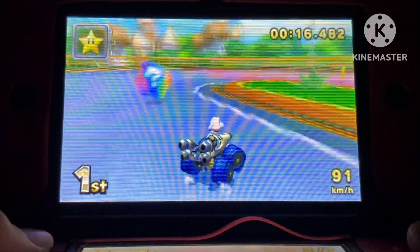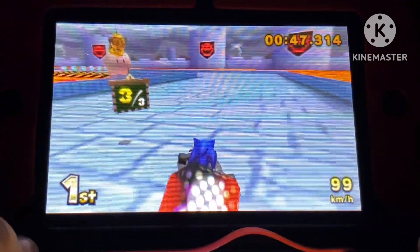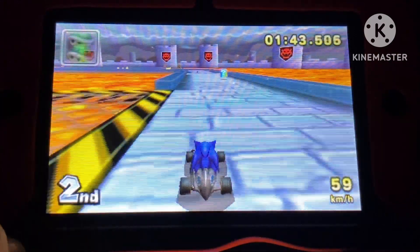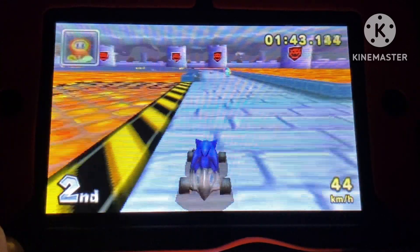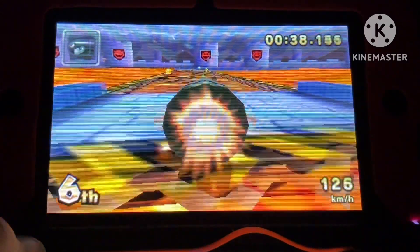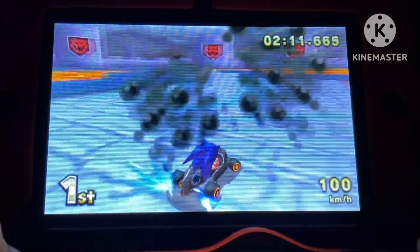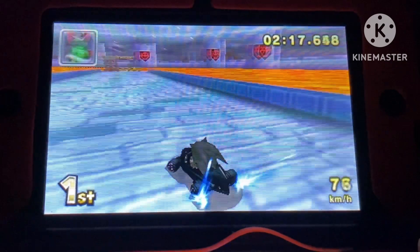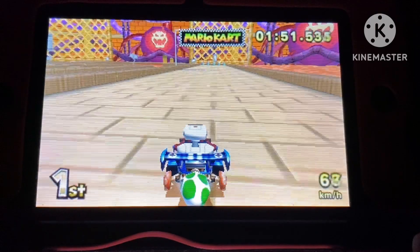Fake item boxes also return, and they also ended up getting a buff. From a distance, the fake item box looks like a normal fake item box, but once you get closer to it, it'll appear a solid red. The Bullet Bill also seems slightly faster as well. Finally, the Blooper got a buff — it makes you slip more, so it's really effective on sharp turns. Sometimes, green and red shells will appear as Yoshi eggs. This isn't really game-breaking, but I thought it was still worth mentioning.